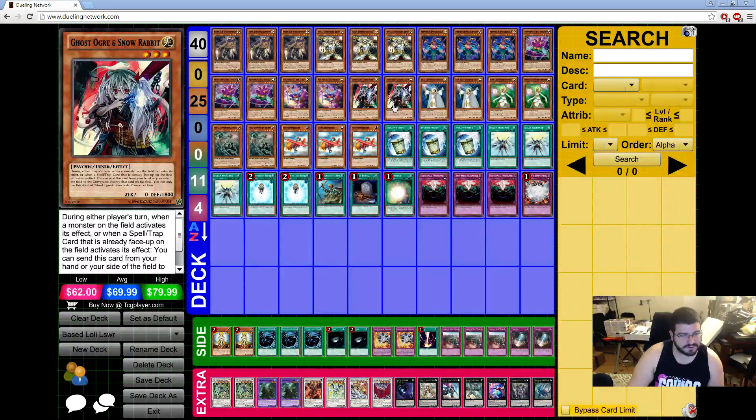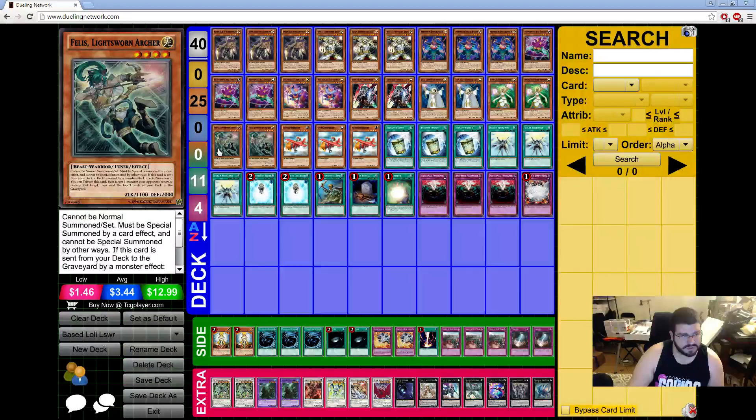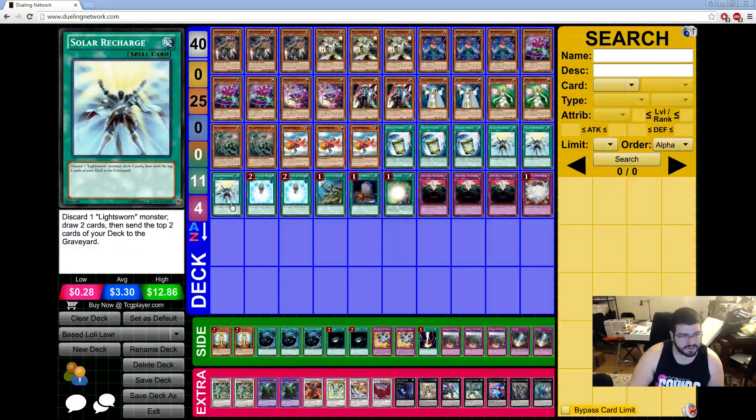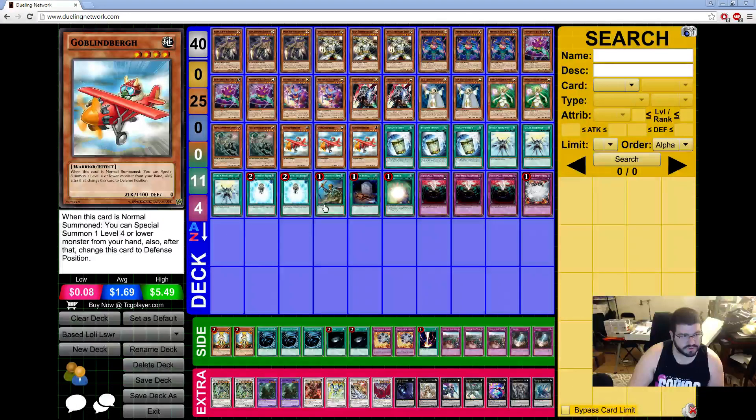I cut a Felice, even though I didn't play one originally, because Felice is both really good and really bad — you can't mill it off of Charge. But because I'm playing three Goblinburgs, you can still enable it to make Omega. If you open Goblinburg, Felice, and Instant Fusion, even if you don't have a way to mill, you can still make two Omegas, which is a solid win condition, because you're making them play with two less cards.